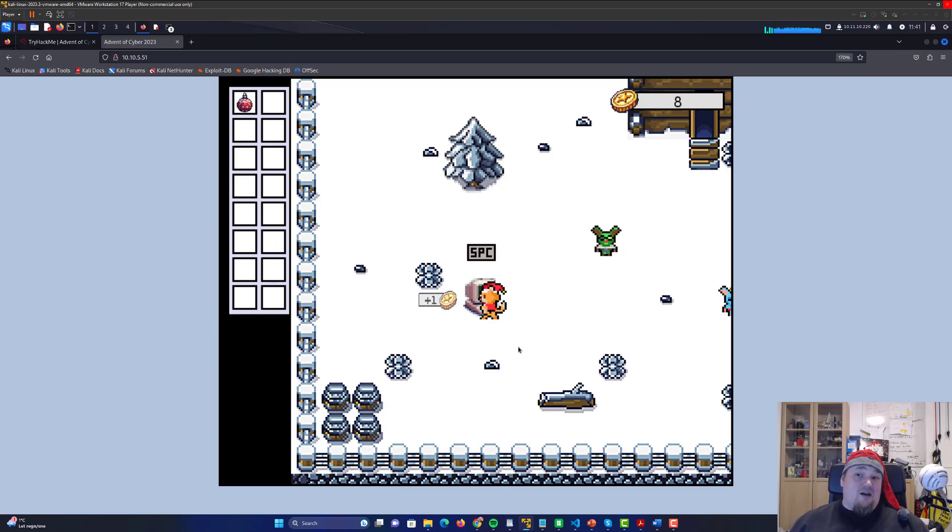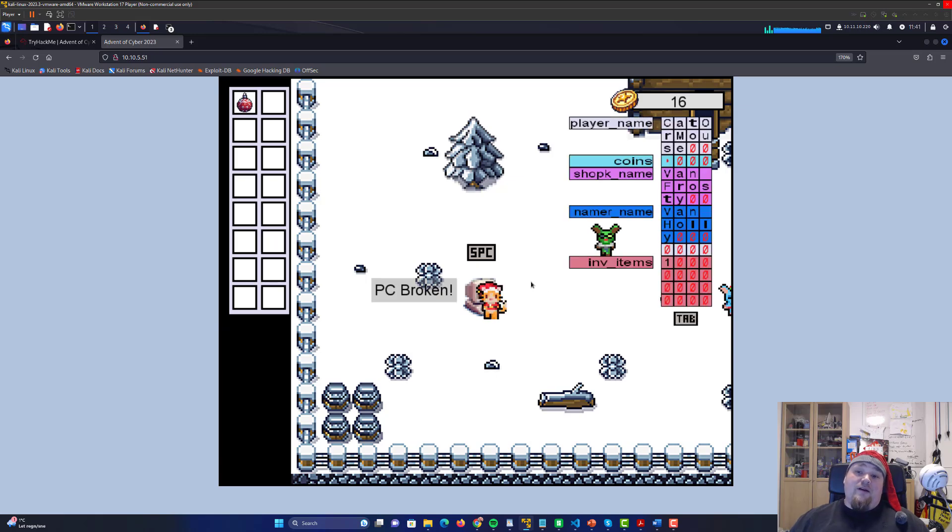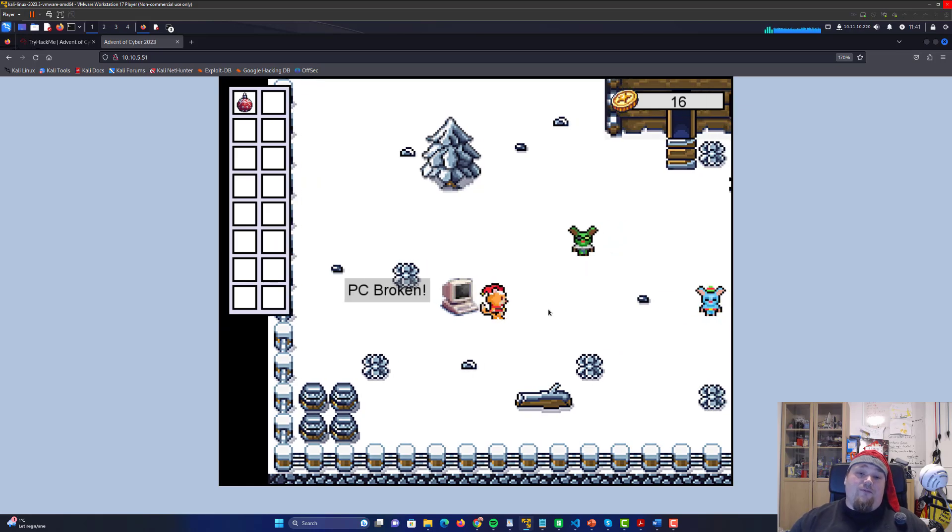Then we're going to override a table with values. First of all, we need to get a lot of coins. The way that works is we're going to go ahead and override the table. We can see that there are 12 characters and we're going to enter 16 characters, and it's going to overwrite the position of coins. Let's go.